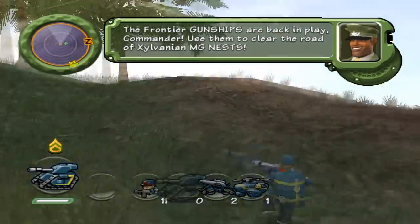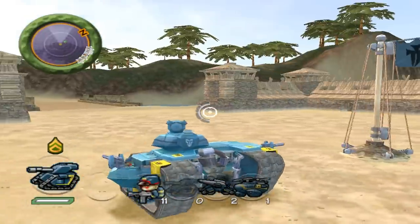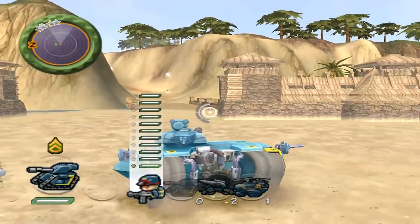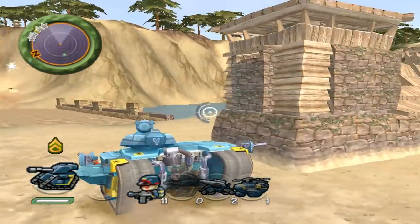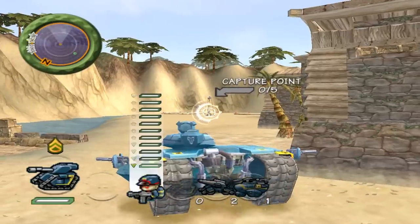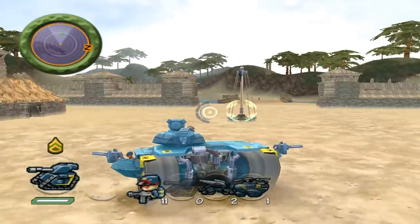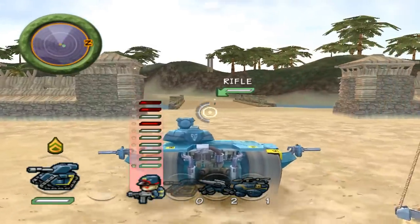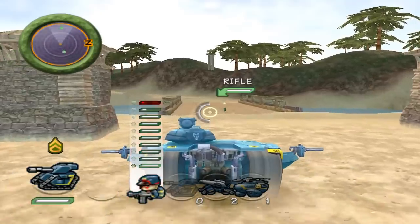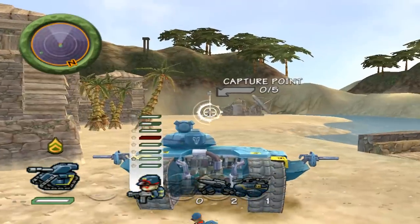We'll see how long they last when they get there. These three capture points down here are strangely set to neutral — I don't know why since this island is supposed to be in Exylvania's control. But the cool thing is if you're Exylvania you can have your units capture them before the Frontier gets here, which makes the Frontier take longer to capture them because they have to lower your flag before raising theirs.